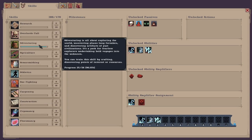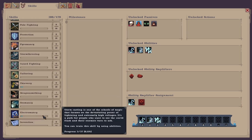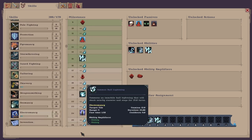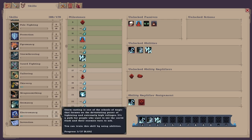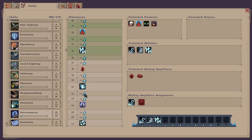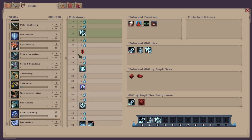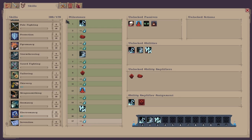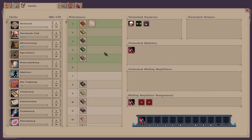I levelled up another skill point for Electromancy — I'm currently at level 16. It goes all the way up to level 50. If you choose it at the beginning you can level it up to level 20, but after that you will need to find books to research and get beyond level 20. It's a really powerful mod — if you want to try out Electromancy, go for it.